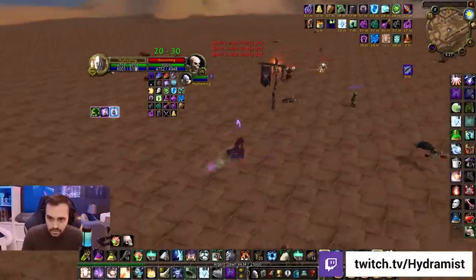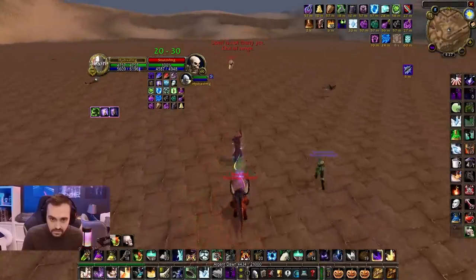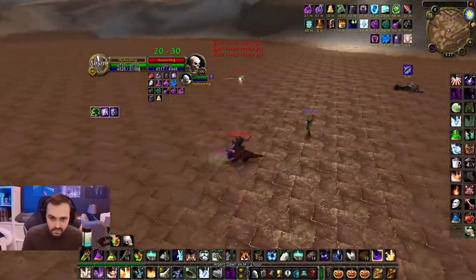Snuts on the Warlock might have a slight advantage as the duel commences. Hydra getting some early purges off, dots being shared and spread around. Snuts, once again with the positioning he's known for, running away instantly, using that max range to his advantage against the Shadow Priest.